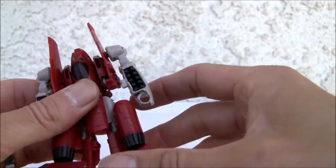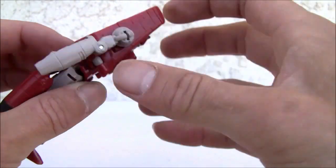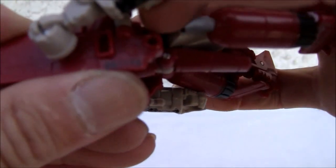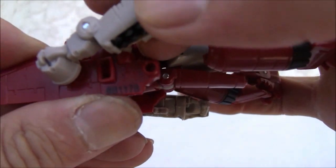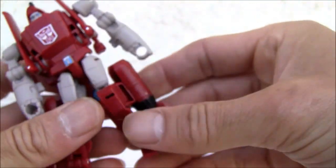Let's go ahead and transform them. It's not that bad — 10 easy steps. It also has this little code: B1178. Not sure exactly what that stands for, but cool though.